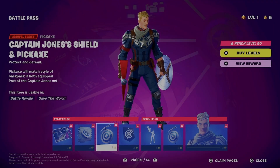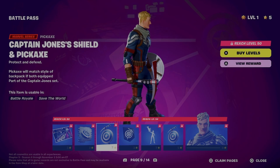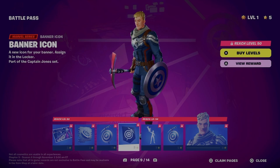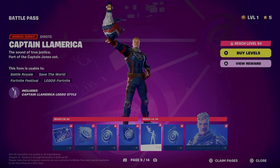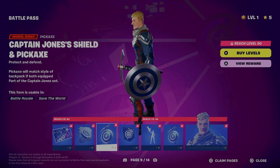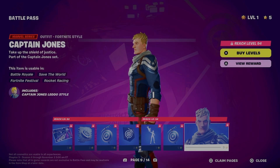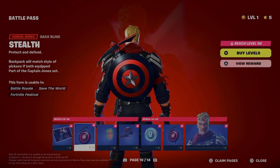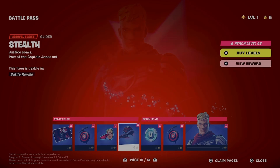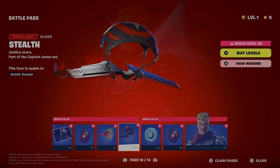Captain Jones is your next skin — I believe that makes him the fifth skin. Captain Jones' shield and pickaxe — that's great. Captain Lamerica! Back bling — I dig that. Oh, Steve gave him the shield — that's cool. Captain Jones, take up the shield of justice. Stealth style — love the black and red. I do not like this collider model though, I wish we'd get past it already.